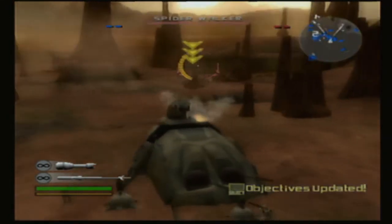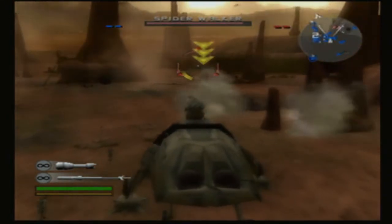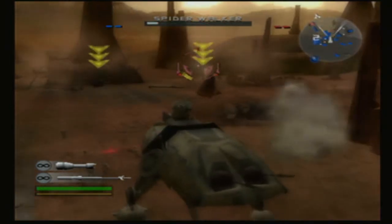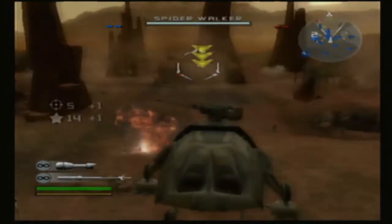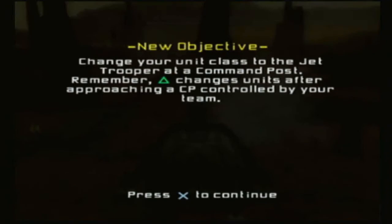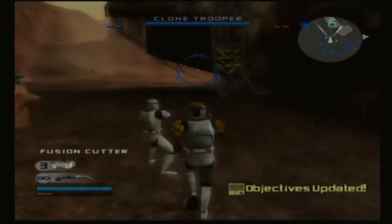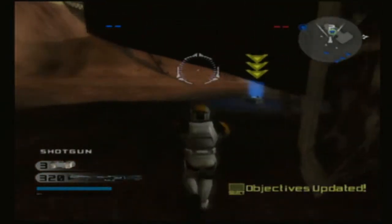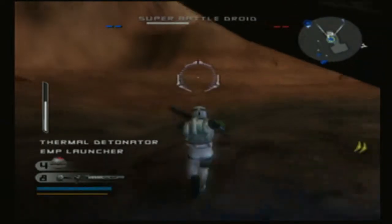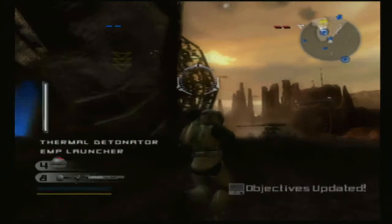They're using spiders! Staff, get them out! A Geonosian got killed and dropped a holocron on top of the Techno Union ship. Use a command post to switch to the Jet Trooper class.